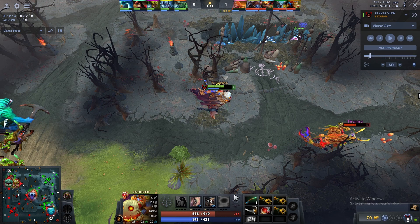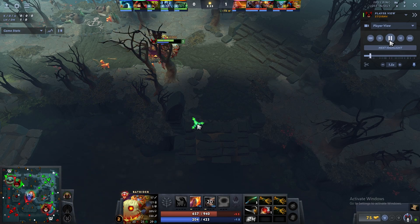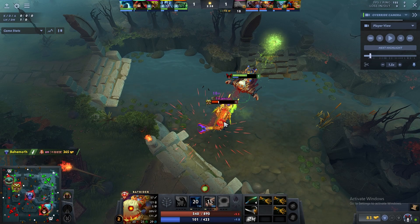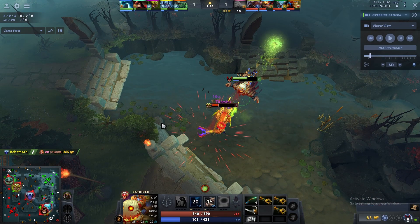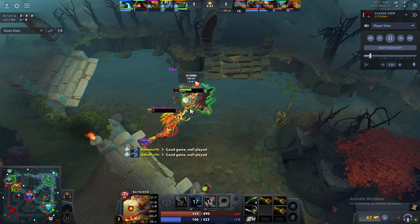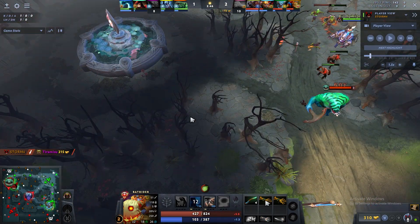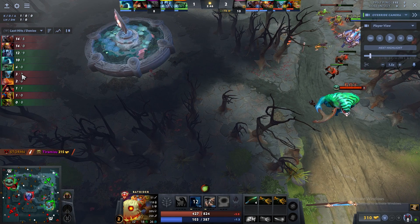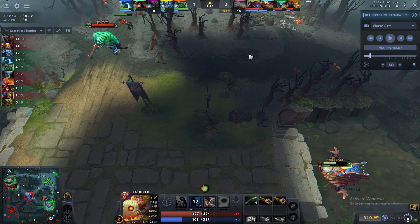I use Centaur and see Venomancer is isolated — my Flamebreak is coming and I think I can kill him. I chase him, get some right-clicks, land the Flamebreak, and with the slow from Sticky Napalm he loses a lot of movement speed. He tries to commit some damage knowing he's going to die, and I get the kill — a solo kill! I'm very happy.